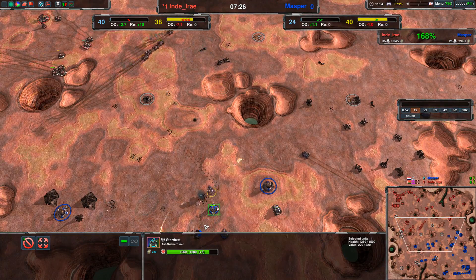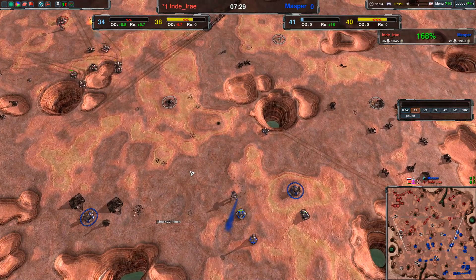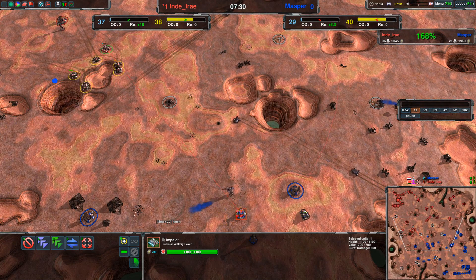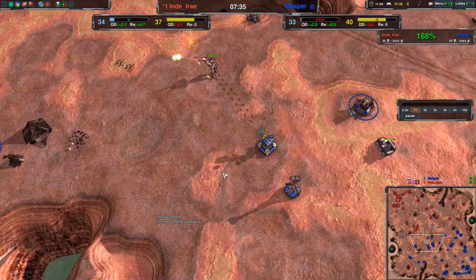This Stardust probably won't see any action from now on, because it's going to go down to the impaler — one shot, and the second shot will take it down.